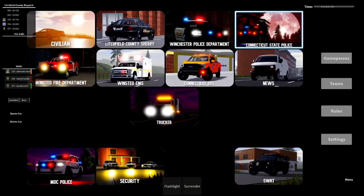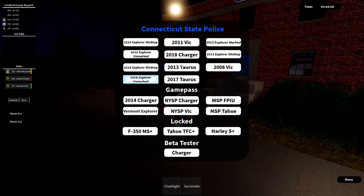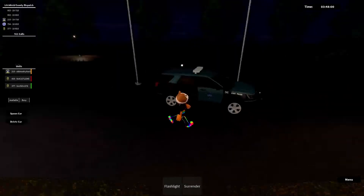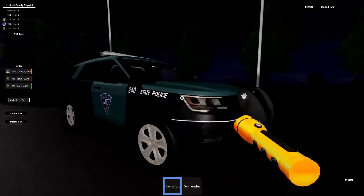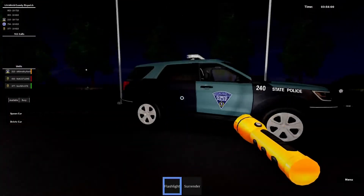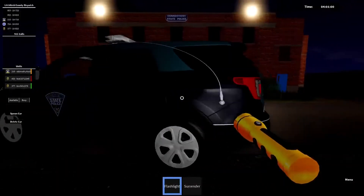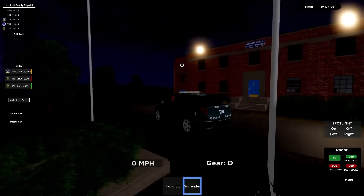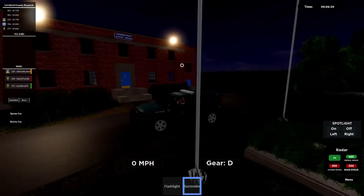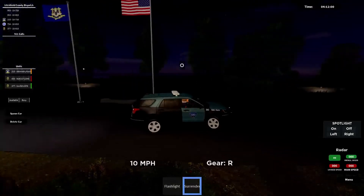Next place is Connecticut State Police. This place might have the best cars out of any place in the game. The first car is the MSP FP IU — look at this blue and black. It brings back so many memories from like six years ago playing with Hot Wheels and Matchbox cop cars. This car is just incredible.